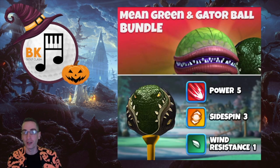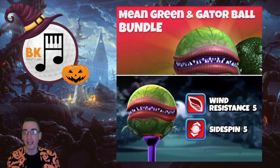We have here another creepy bundle: the Mean Green and the Gator ball bundle. There you see the Gator ball — Power 5, Wind Resistance 1, but you get a little bit more sidespin if you ever wanted a bit more sidespin on your Berserker. And then the Mean Green ball: Wind 5, Sidespin 5, Power 0. Both of those, especially the Mean Green, are not totally round, so if you have difficulty centering in the adjustment ring, maybe that bundle was not for you.